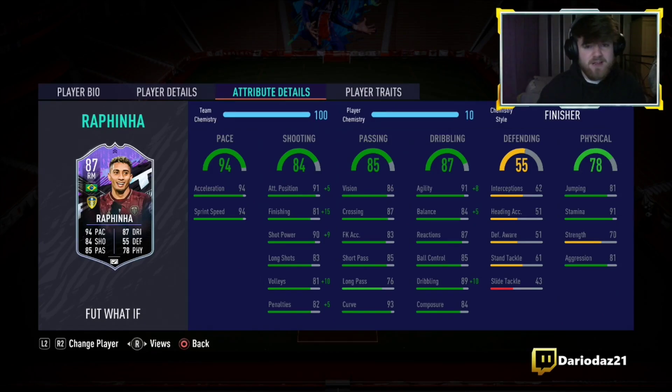Not bad in the shooting department. 86 vision, 87 crossing, 83 free kick accuracy, 85 short passing, 76 long passing, and 93 curve — that's what we're going to be looking at. He's got 91 agility, 84 balance, 87 reactions, 85 ball control, 89 dribbling, and 84 composure. Dribbling looks very nice.